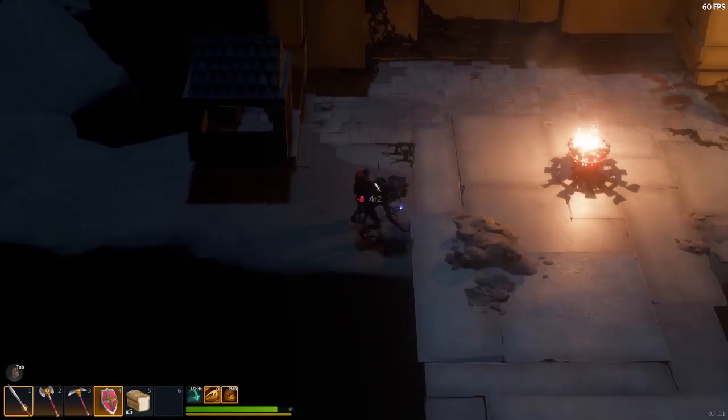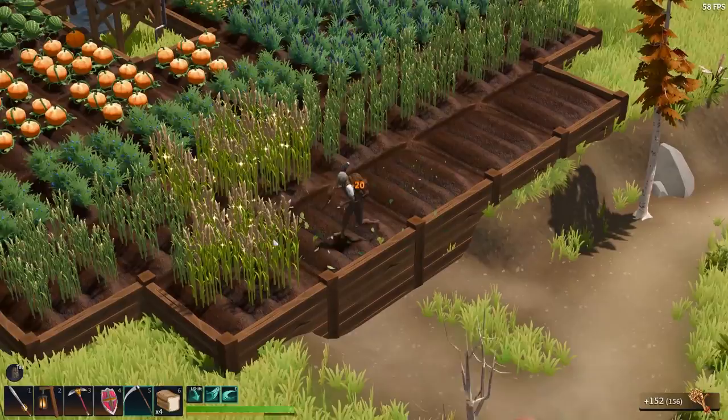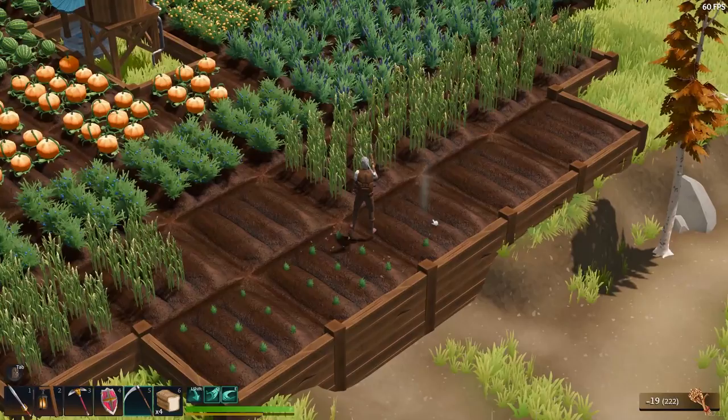Speaking of dying, let's get to the final tip — let's talk about healing. You're going to have to grow some crops to help heal yourself. There's a lot to choose from, but I suggest wheat. Now you're not going to find wheat naturally growing, or at least I haven't, but you can find it at the vendor in town, and it's worth trying to invest in that early on so you can get some of that wheat growing.